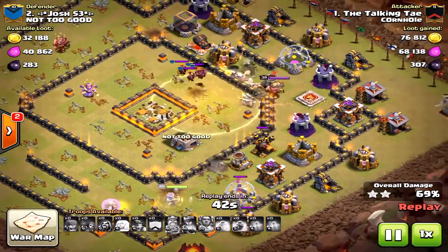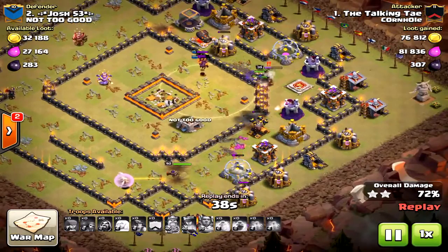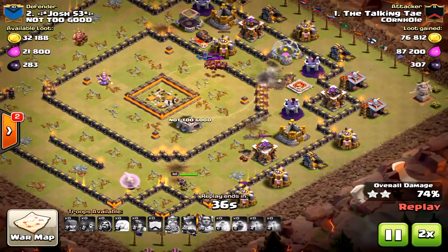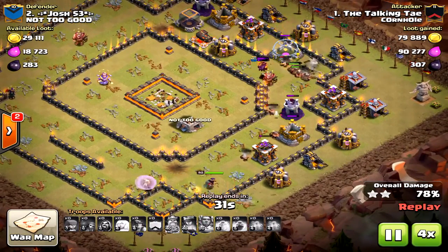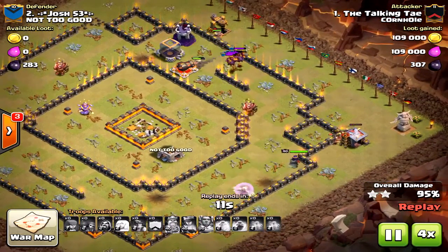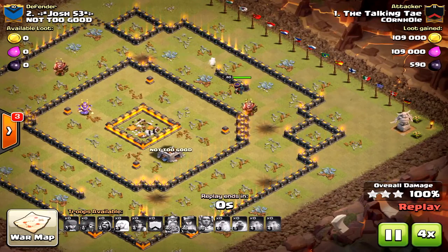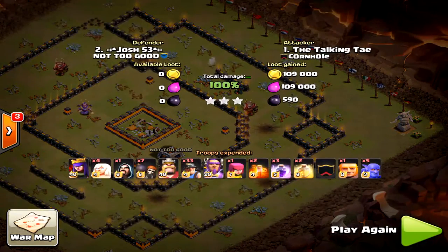I'm just going to speed it up. This was a perfectly executed attack from the Talking Tae. The queen is still alive — that's very critical. The queen must survive on these attacks. If you're doing the queen walk, she has to survive. But you cannot use all her rage ability, because you only have three rage and you need rage for the core with those miners. They really need it to get through. Great attack there from the Talking Tae.